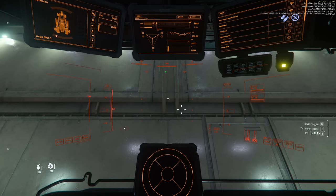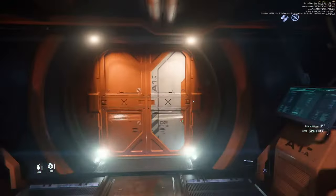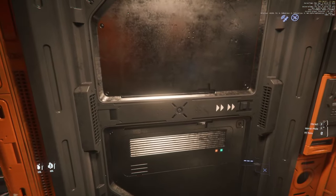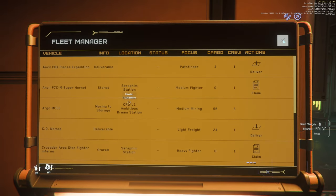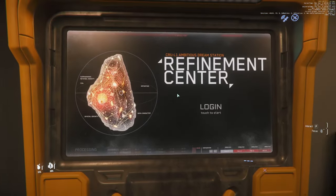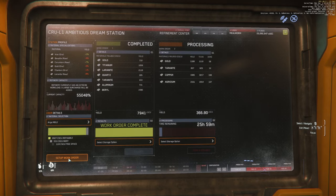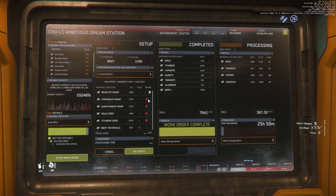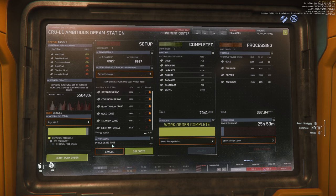We'll worry about any repairs and refueling after we get back because our goal right now is to get into the hangar and get our ship stored. Welcome to the ASOP vehicle retrieval system — store them all. I've had just a stupid amount of luck with Quantanium — I hit Quantanium with the Prospector video too, I think. So we're going to set up this work order here. I refine everything, I throw it all into my Taurus or my C2 if I've got a bunch. Let's get that quote — what are we looking at? 26 hours, almost 40k. Not too shabby, not too shabby indeed.